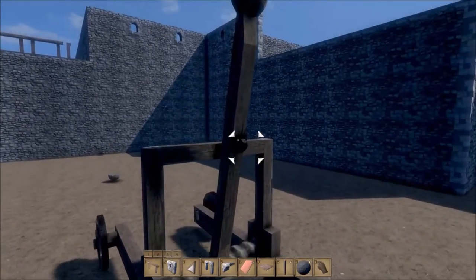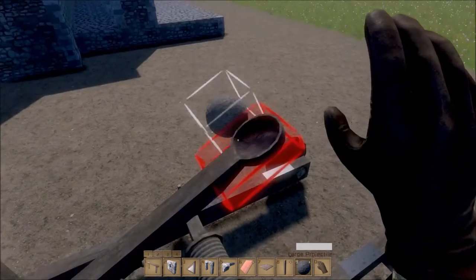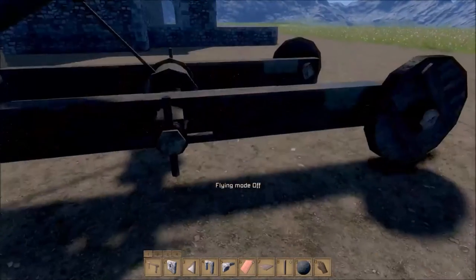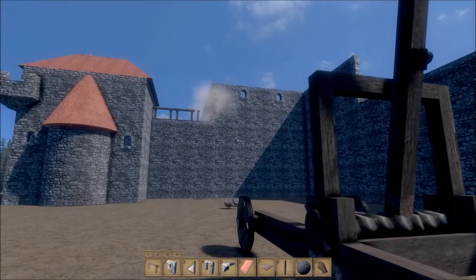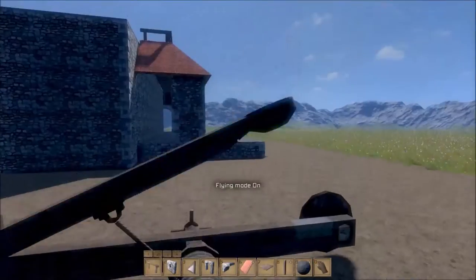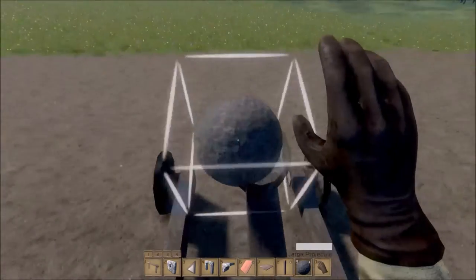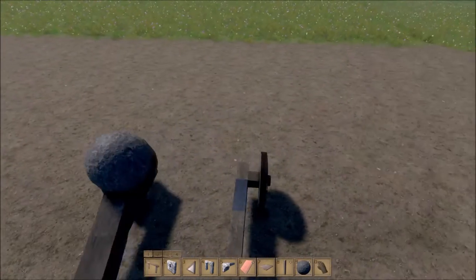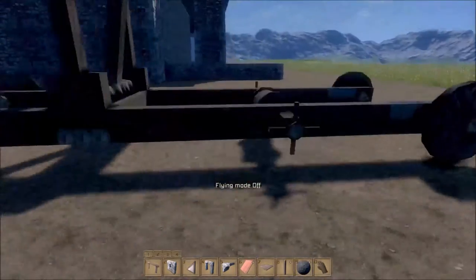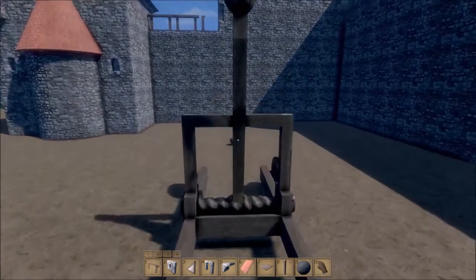It didn't do much damage to the wall itself. If I'm not mistaken, that part of the wall right there is two wall blocks joined together — it's not a full square block like in Space Engineers. You can see just a little bit more breaking off. Keep in mind these are the big cannon balls with structural integrity turned on. I'm not sure if it's my horrible building design — I'm sure it is — or the structural integrity, which I'm sure is working fine.